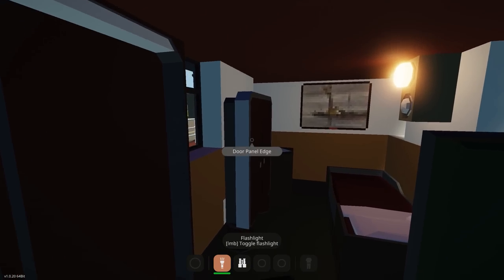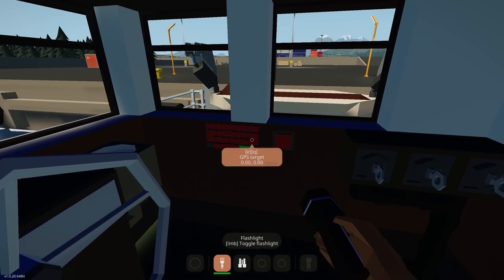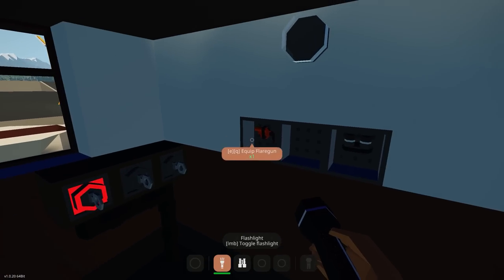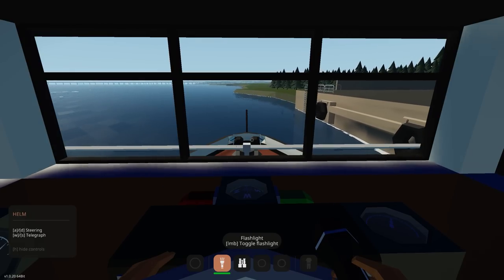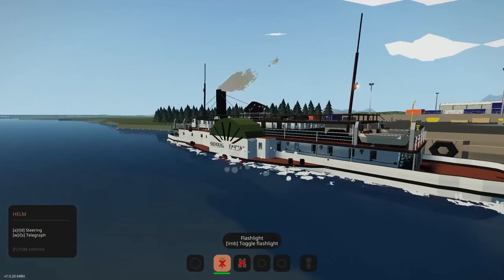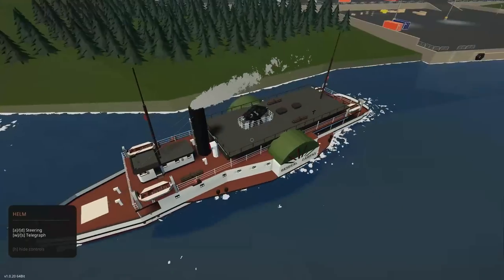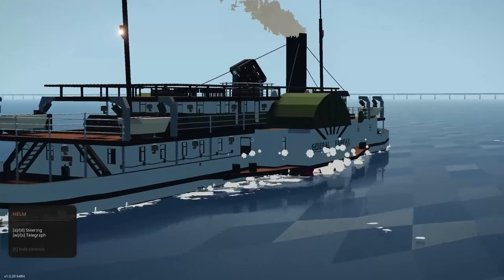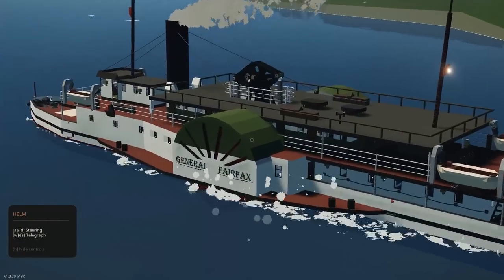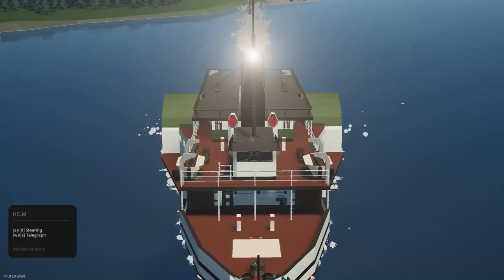There's a captain's cabin at the back before the bridge. Going into the bridge, we have horn, GPS, autopilot, navigation lights, interior controls, equipment, and a telegraph — so we can control speed from here. Using the telegraph, she turns quite quickly for a paddle steamer — that's very quick! I wasn't expecting it to be that fast. He's done a great job, and performance-wise it runs really smoothly too. Definitely one you guys can go check out — let's move on.